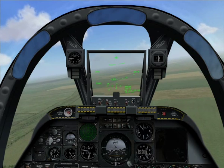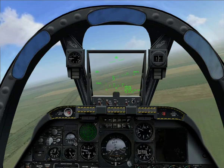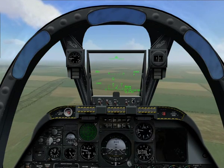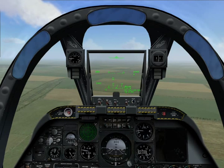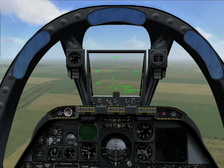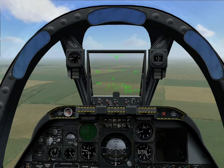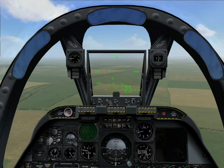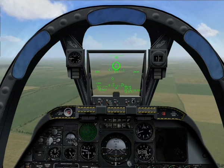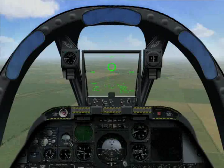We're coming up on the target area now. As we get closer, we'll manoeuvre to set up for our attack run. To bring up guns mode, we'll need to first enter air-to-ground mode. This is done with the 7 key. Now we'll select the cannon with the C key. Notice how the HUD changes from navigational mode to guns mode.